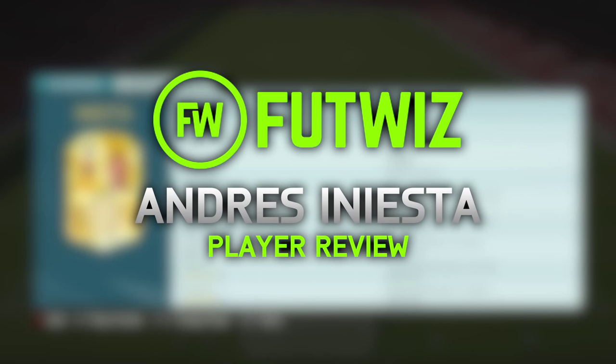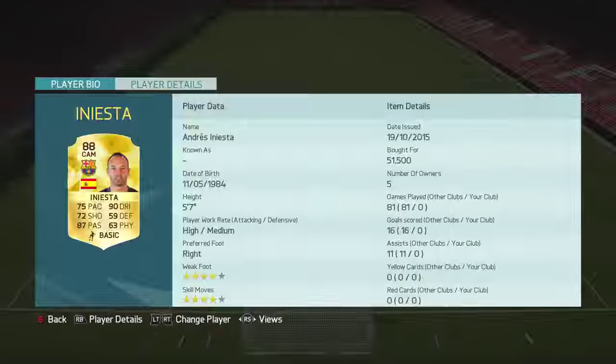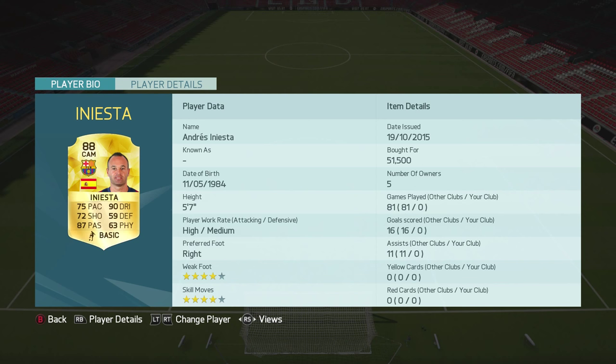Hey, what's up guys? How are you doing? It is Lasty here. Welcome to an Andres Iniesta review here on FIFA 16 Ultimate Team. Iniesta is a Spaniard central midfielder playing for Barcelona in the La Liga and he is a whopping 88 rated overall. He has two pretty insane card stats and that would be his 87 passing and a whopping 90 dribbling. He's a smaller player with high medium work rates and also four star skills and weak foot.